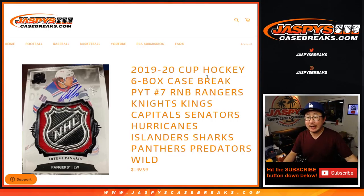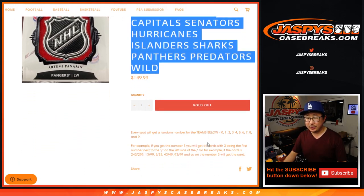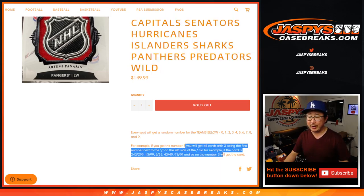Hi everyone, Joe for JazpiesCaseBreaks.com. This is another random number block randomizer for the Cup Hockey — pick a team number 7. That's going to be in a separate video. We have a big group of teams right here, pulled those teams out of the Cup Hockey and turned them into a random number block break — it's a serial number break.